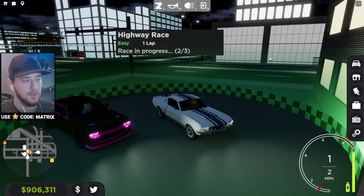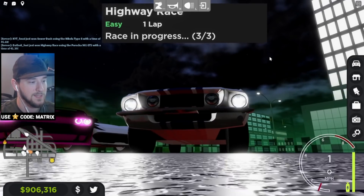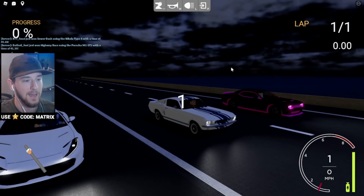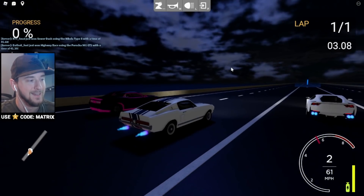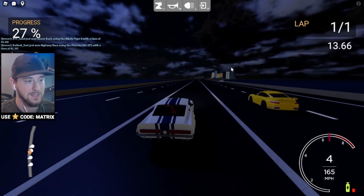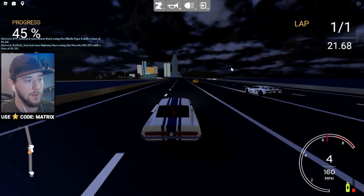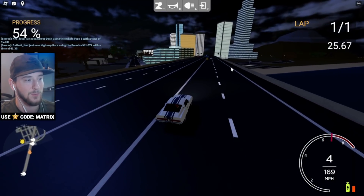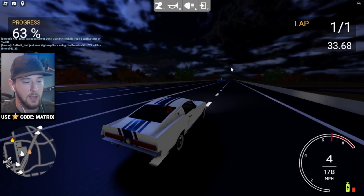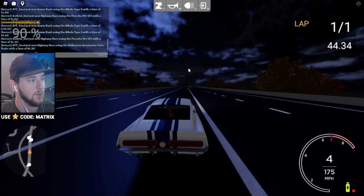Let's see how well old school muscle stacks up in the highway race, because there are quite a lot of good cars in this game with high top speeds. We've got a Ferrari, the twin turbo Lambo from the Halloween event, Ferrari 812, Porsche, and a Hellcat. Come on Shelby! Wait — we're actually ahead of the Hellcat, and the Porsche isn't doing too great against us. Honestly this is kind of surprising — we're keeping up with the Porsche! Oh no, I hit the wall. It would have helped to have more gears, but it wouldn't be realistic since I only have four gears which limits my top speed.